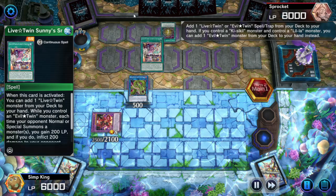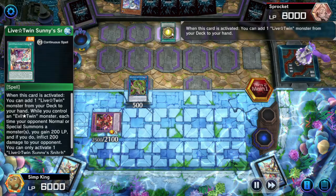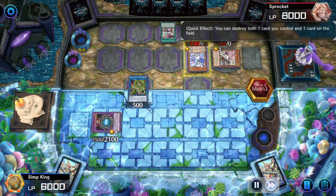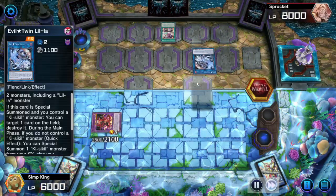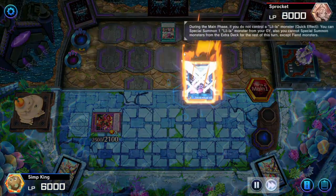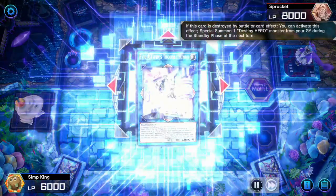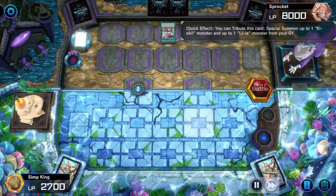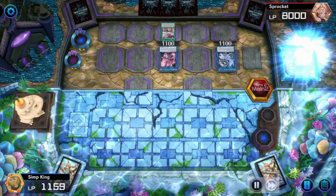Opponent is playing a very strong deck — Live Twins, Evil Live Twins. They're going to do their Live Twin combo. I don't know where you're supposed to interrupt them. They always have some extension, so they just get their double exceed or double link play going: this one summons the other one, then this one summons the other one from the graveyard, and then they go into the link 4. Every turn they loop, pop, and draw a card — that is too much value for us.